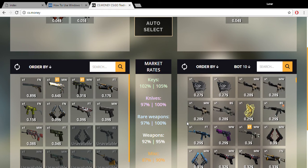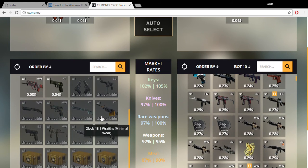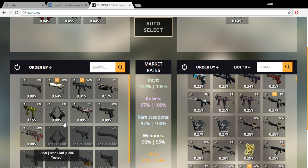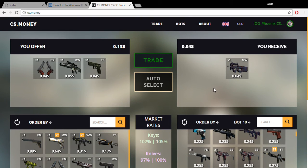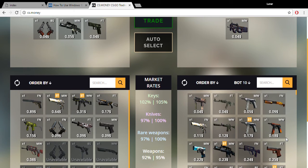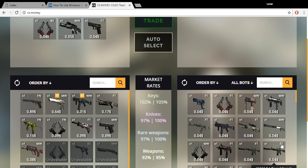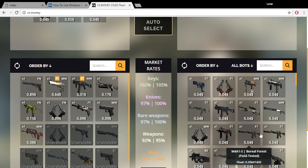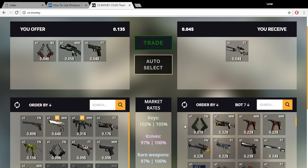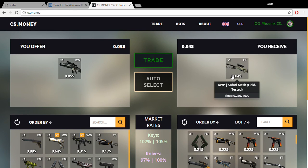This looks like a nice skin. I have a DD pistol but I won't get anything good for that. Let's see — I really don't use a P250 so I have 13 cents. Oh my god — and now the P90 is gone too. Let's just trade for this real quick so I can show you. I'll get that field-tested Safari Mesh.